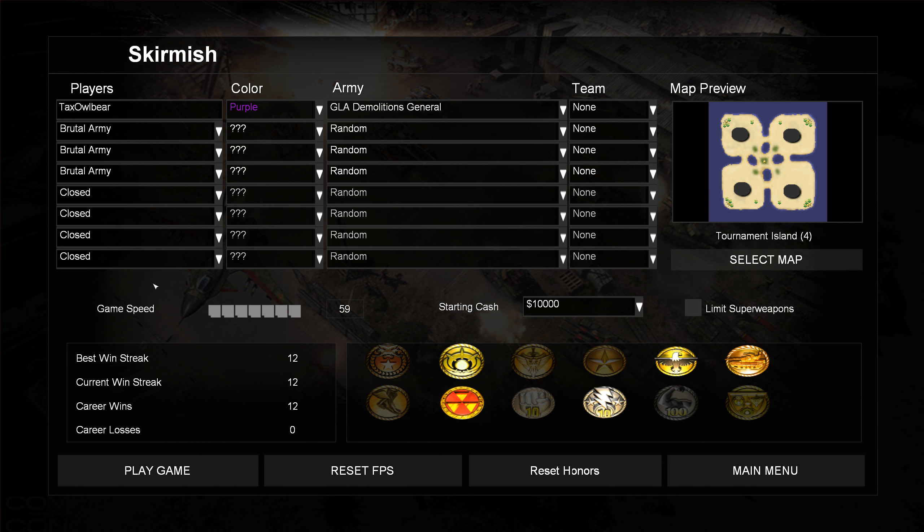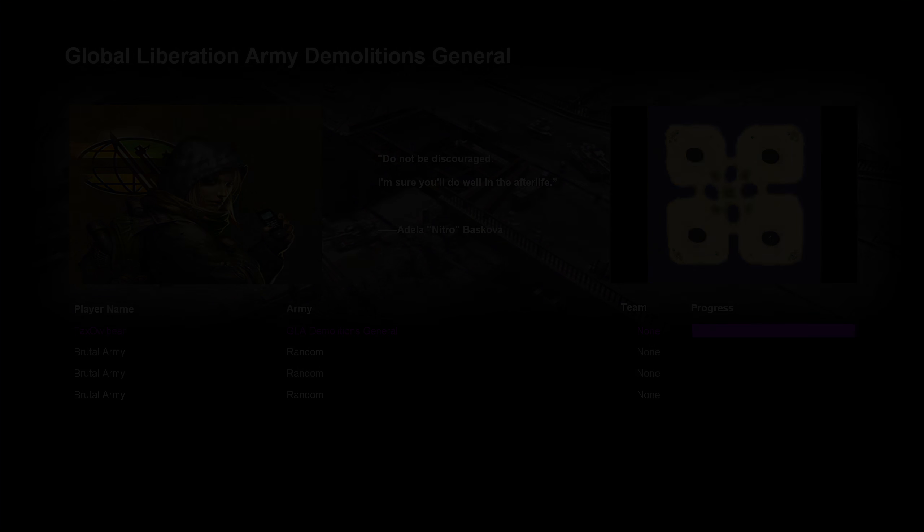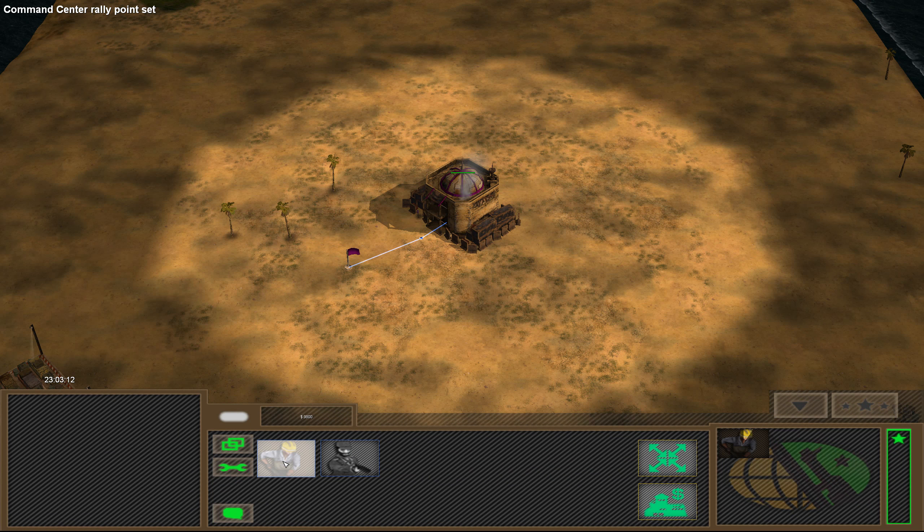Hello everyone, welcome back to the Command & Conquer General Zero Hour Generals 2 mod. This time we're going to play in a free-for-all against three brutal armies as the purple GLA demolition general, General Adela Nitro-Bazkova, who probably is a general from Chechnya — maybe. Not entirely sure.